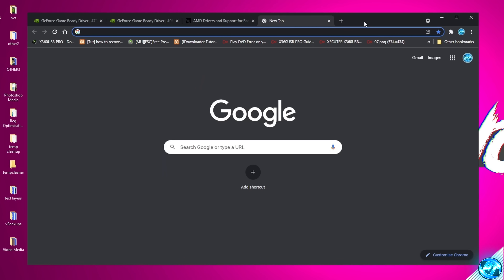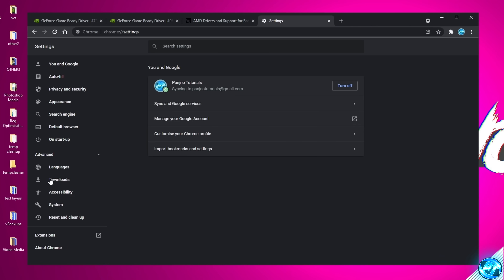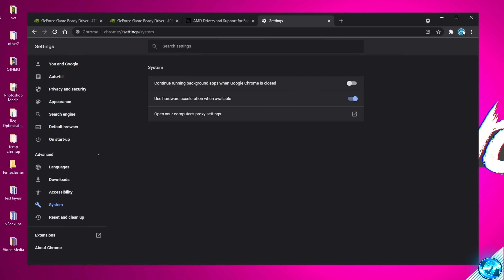For those of you using a Chromium-based browser like Google Chrome or Microsoft Edge, go into your browser settings, navigate to Advanced, then System. Ensure that the 'Continue Running Background Apps When Google Chrome Is Closed' option has been disabled. This is on by default, and every time you close your browser, Chrome will continue running extensions in the background, taking up CPU and RAM resources. With this turned off, the browser will fully close when you exit.